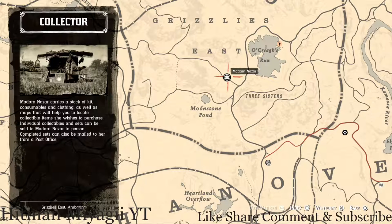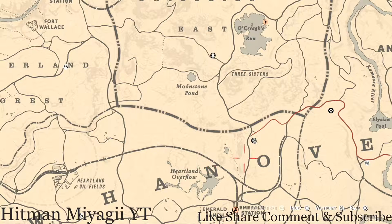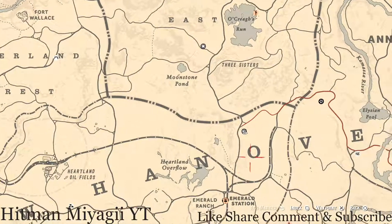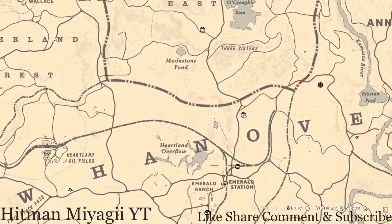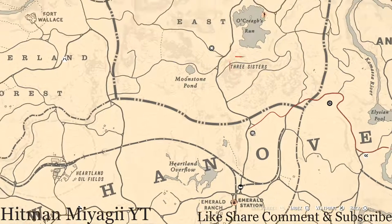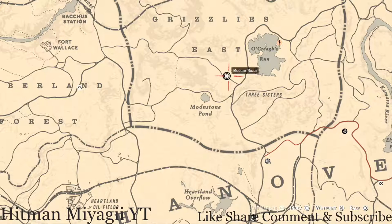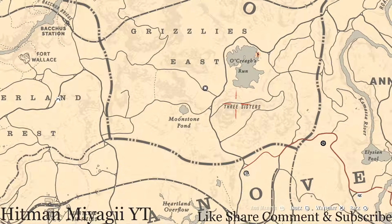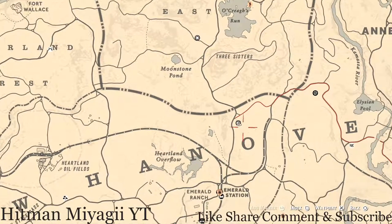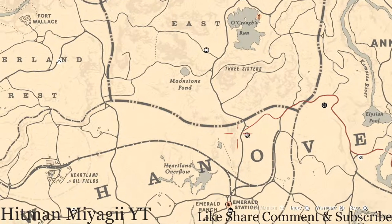How I personally get to her is just run up from my moonshine shack to her location, which is right there above Owen, New Hanover. If you don't have that moonshine shack, simply fast travel to Emerald Station and run up there to her location, which is around Oak Creek's Run, Three Sisters, in the Moonstone Pond area up in Grizzlies East.